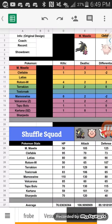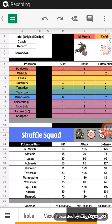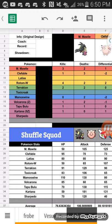My next pick was Terrakion. Terrakion is honestly my favorite member of the Swords of Justice legendaries. It gets moves like Stone Edge, Earthquake, Close Combat, Iron Head, and Poison Jab. This thing hits incredibly hard and is a massive wall breaker.